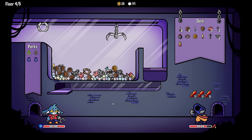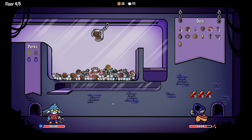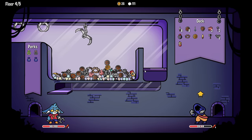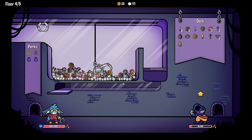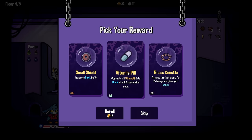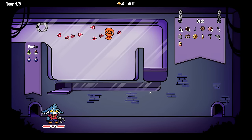I wonder if I can grab this shield - no, right out of my grasp. Let's just be safe here - I'm gonna take three damage instead of none. Kind of sad how that happened but it is what it is. Let's get some gold. I don't want any of those. Treasure chest - what do we got?